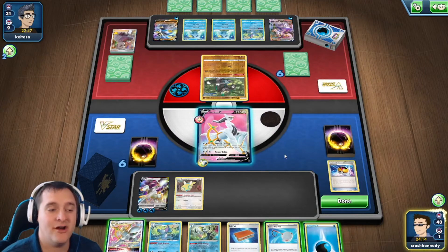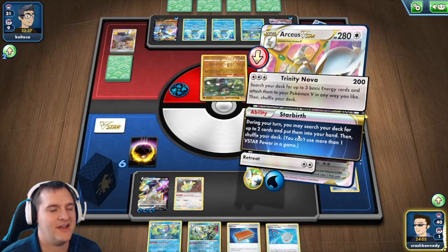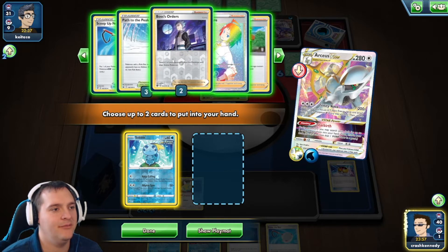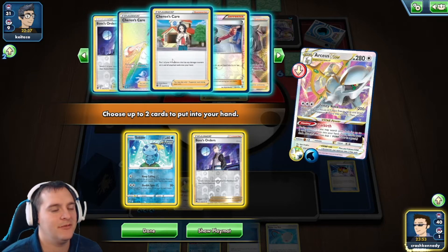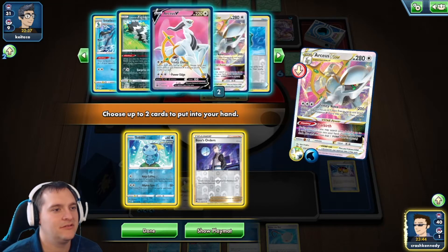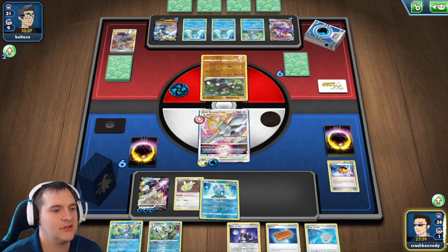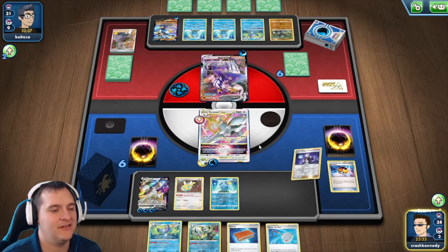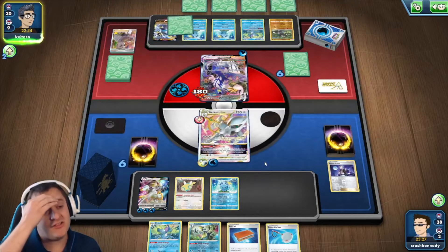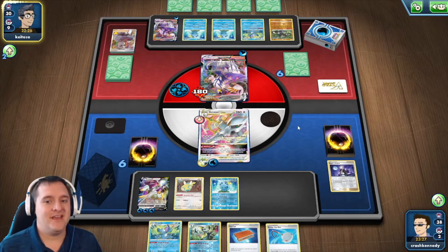They don't attack - we top deck a water energy which is nice. We go into the active, attach the energy, and use our Star Birth ability - not attack. We'll grab a Sobble and a Boss's Orders. We play down the Sobble, boss up the V-Max to get the first hit in, and use Trinity Nova. This way whenever they do their Rapid Flow I can just knock them out again - hopefully our opponent is a little stuck and doesn't have the energy they need.